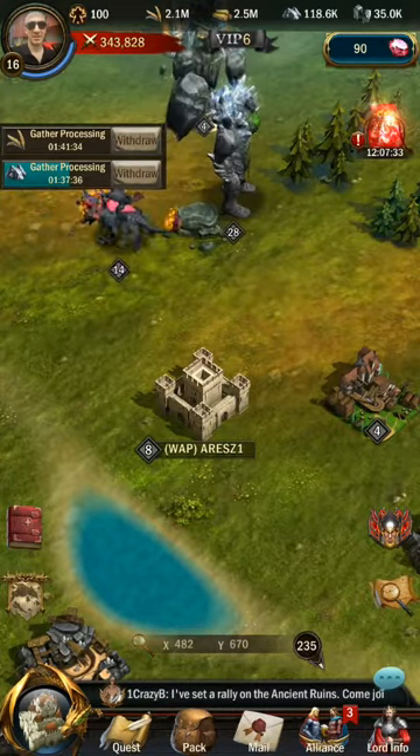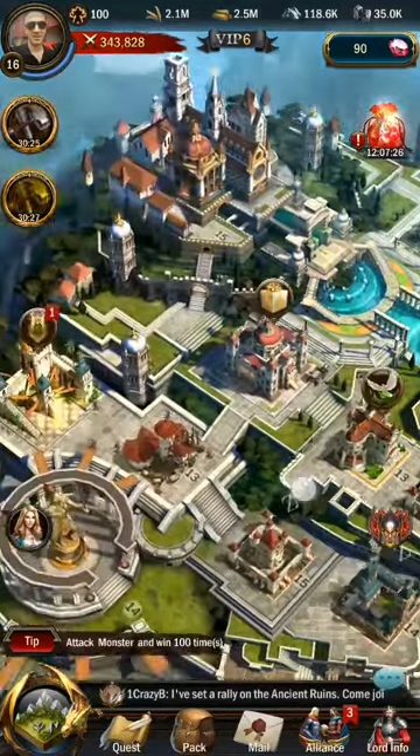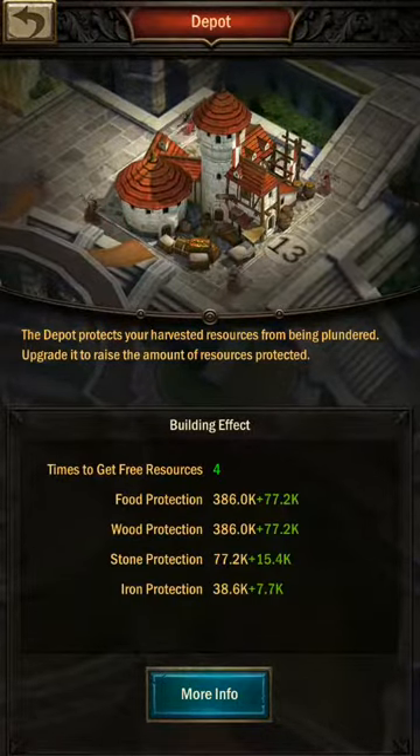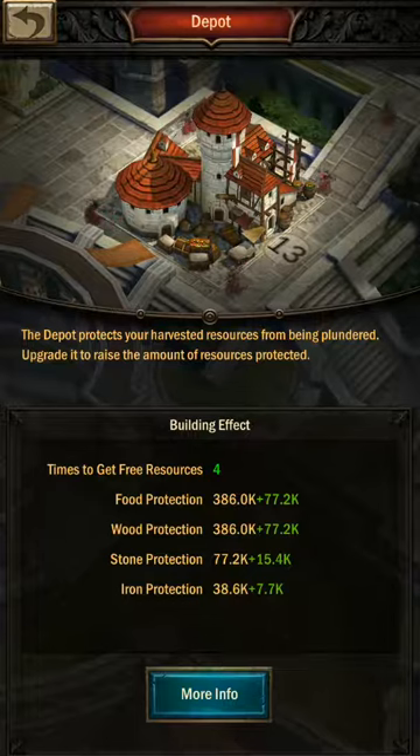What determines how much you can extract from a player is their depot level. Click on the depot building and view the details. Since I'm level 13, this shows how much I'm able to protect from extraction if someone wins a battle attacking my castle — this is how much food, wood, stone, and iron I'm able to protect.